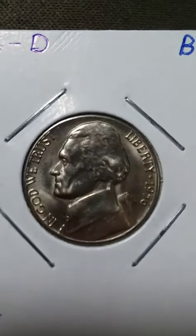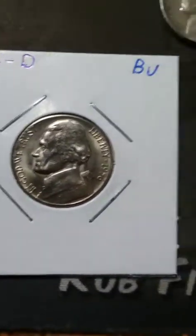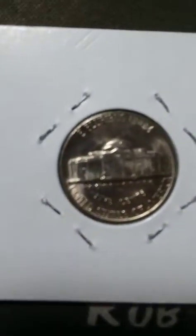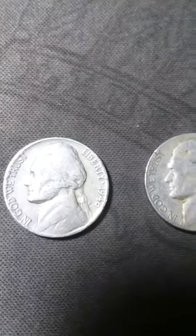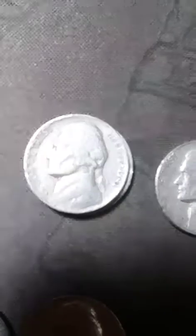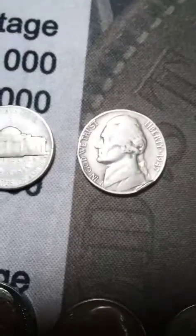And then this '56-D — I called it a BU, I don't know, it's really nice. Already put it in a flip; it's not a full step but pretty nice shape. Had a '47, '46, '47, '41 — two of them. Out of that box I found two war nickels and they're both '43s — Denver and San Francisco. And I need this one for my album but I'm going to put it in a flip — it's a '47-S.